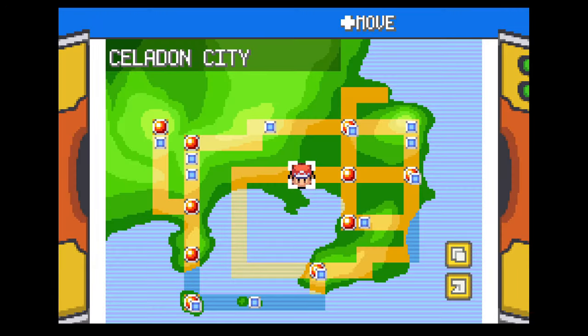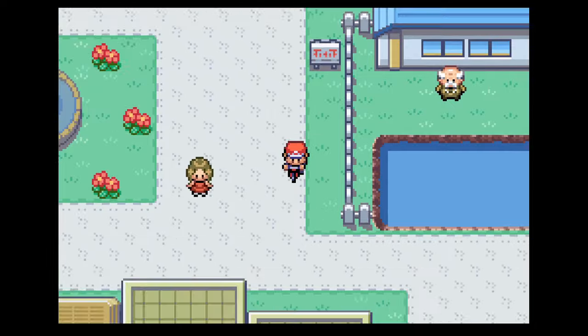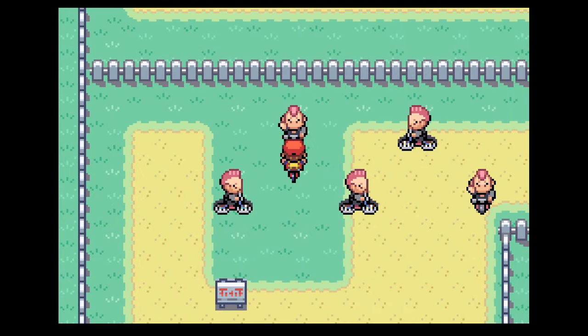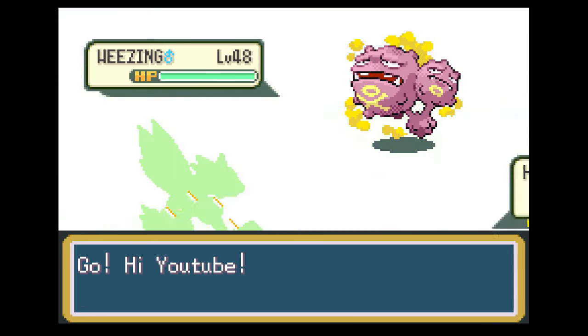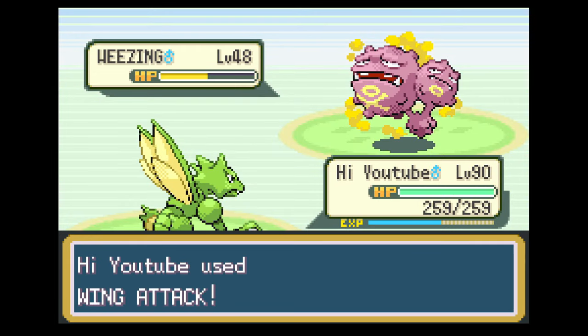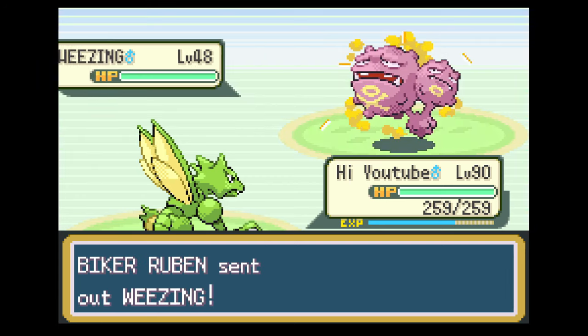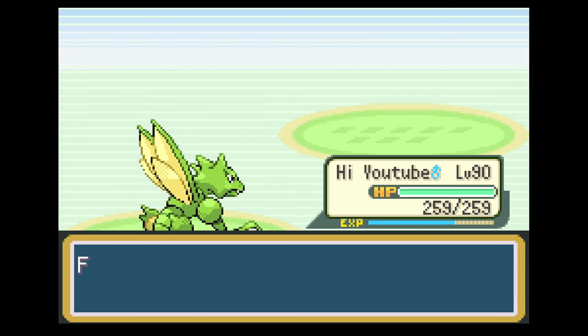For our first training spot, we have Route 16. Early on in the game, when you've got your Versus Seeker, this can be a really good spot simply because of the large amount of trainers in one place. We use the Versus Seeker to find battles from overworld trainers, as most of them can be rematched over and over again. In this area, the two trainers on the left will have Pokemon around level 48.